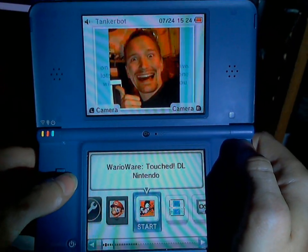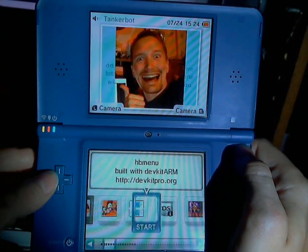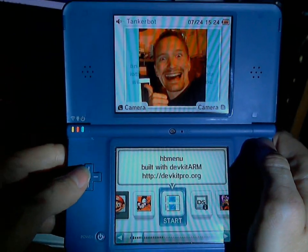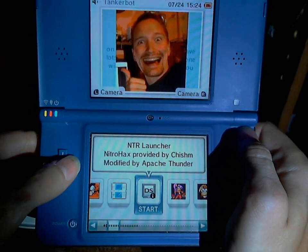We have WarioWare TouchDL working. We have HPMenu and NTL Launcher. So that means we have RSA patches, we have the SHA-1 HMAC hash stuff patched out, and pretty much we can run custom SRLs directly from SystemMenu now.